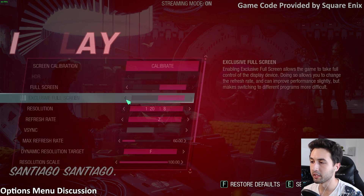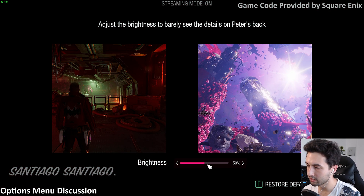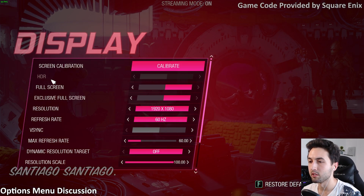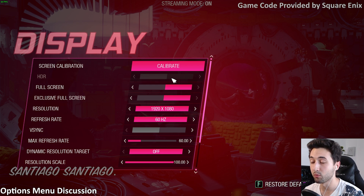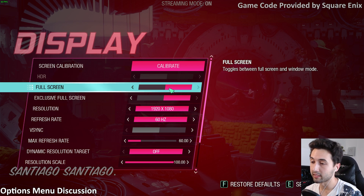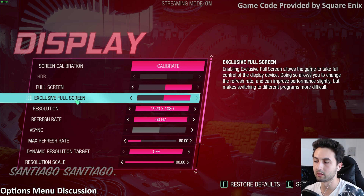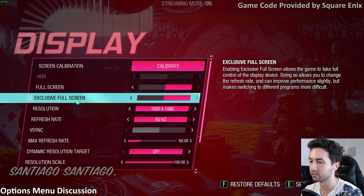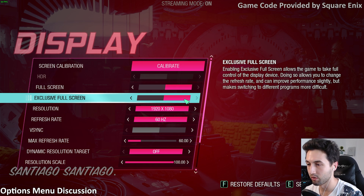On the display settings, there's screen calibration for brightness — around 55% worked well for my screen. There's an HDR option for those with an HDR display. There is exclusive fullscreen, which I love seeing — that means it's not borderless fullscreen, it's fullscreen taking up the entire screen at all times, so the GPU does what it can do best, which is rendering the image correctly.